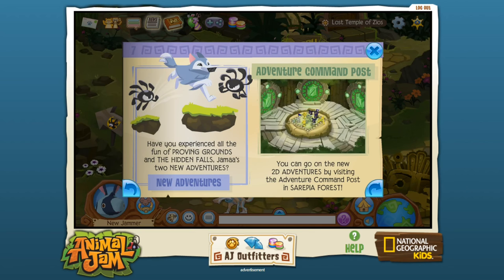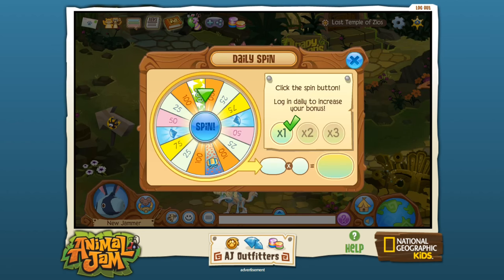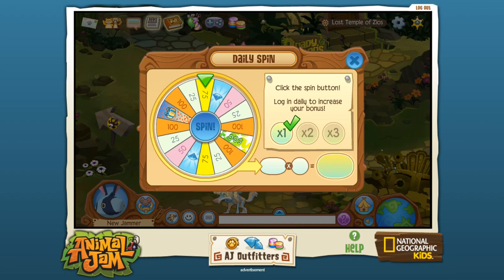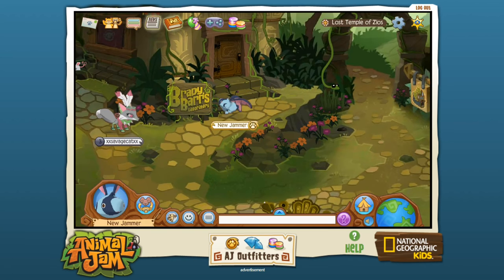Traveling arctic foxes — we want to wish the arctic foxes of Jemma good luck on their travels. The rhinos will be returning soon, so it looks like you can make a whole bunch of different animals. There are new adventures — you can visit 2D adventures by going to the adventure command post. There are toys and a daily spin — let me go ahead and spin! I think I got 75 something. Now I seem to be inside a laboratory.